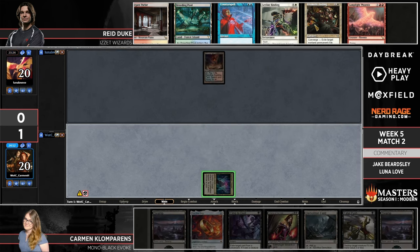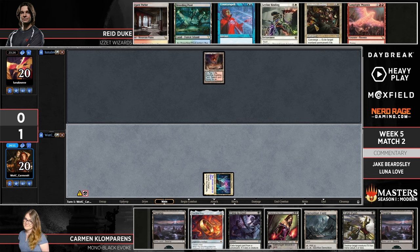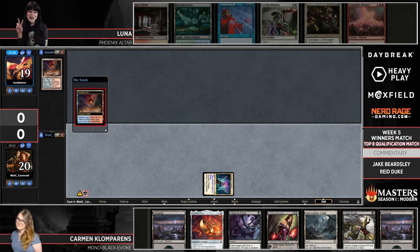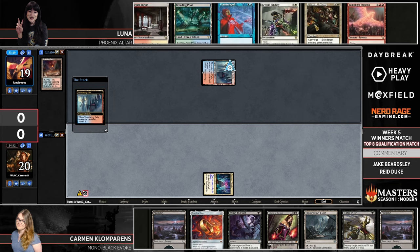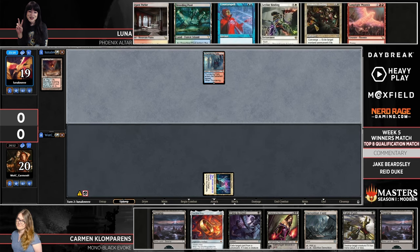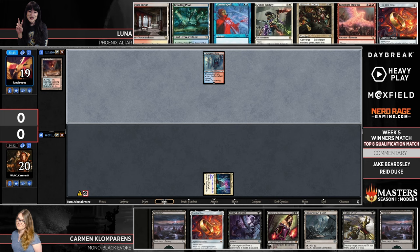It looks like we've got reasonable sevens from both players. Pretty interactive from Luna now that we've got that fixed — got some removal, some counterspells, and part of the Lamplight Phoenix–Altar of Dementia combo.